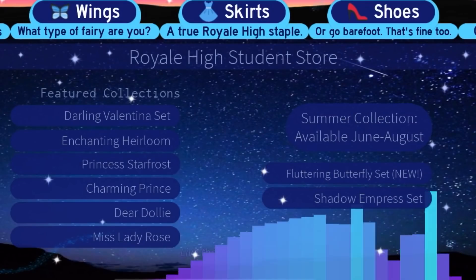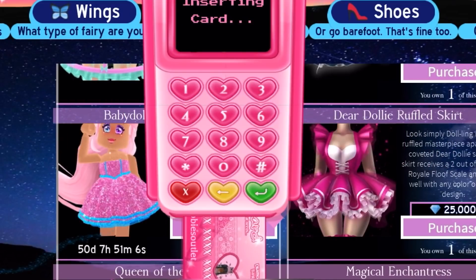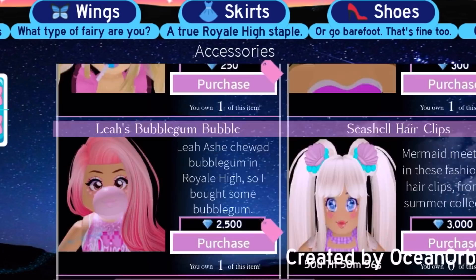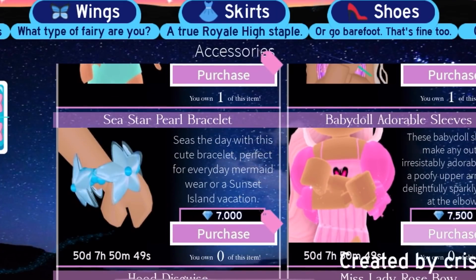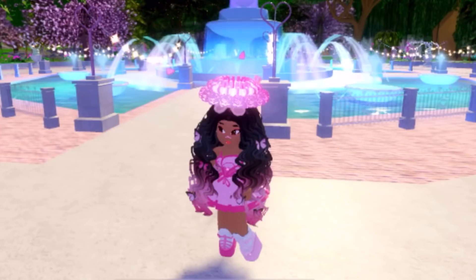We're going to get the new set — it's called the Baby Doll set. I watched a lot of reviews yesterday when it first came out. Here it is — it's called the Baby Doll Adorable Dress. This is the first ever dress that came out in Royal High, so it's really revolutionary. We've never gotten anything like this before. I'm purchasing that now, and also the matching sleeves — the Baby Doll Adorable Sleeve for 7,000 diamonds. We got the new sets!